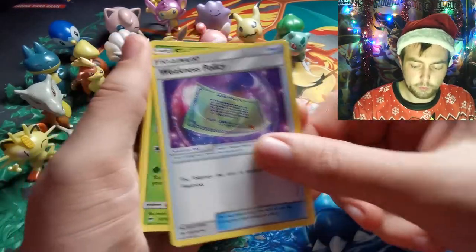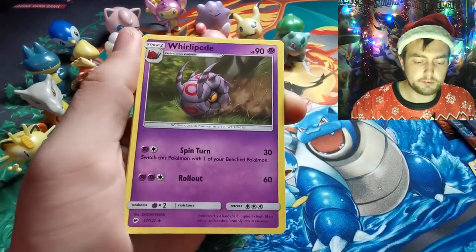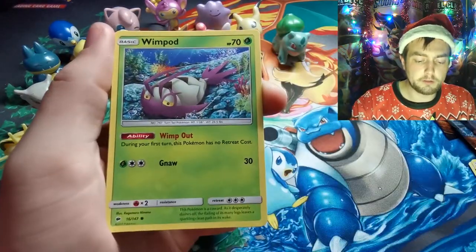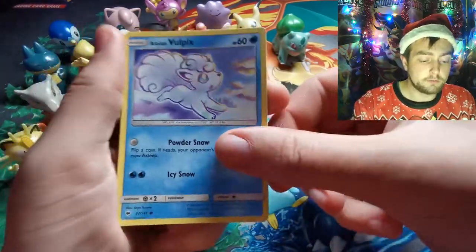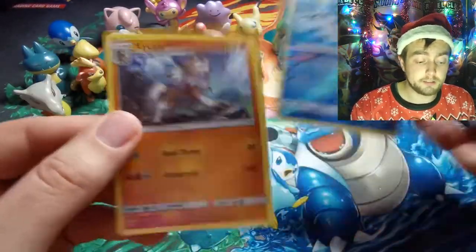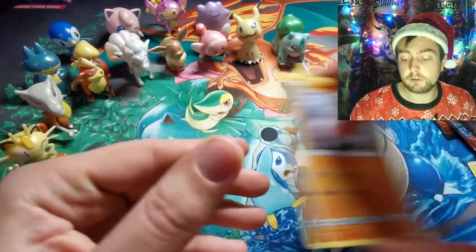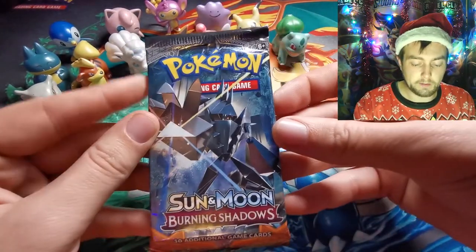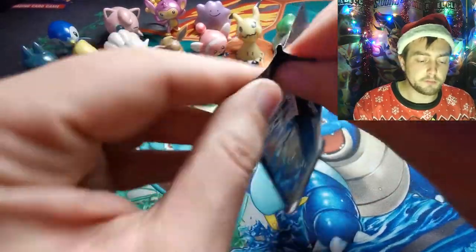Metal Energy, Weakness Policy, Simsage, Whirlipede, Croagunk, Togedemaru, Wimpod, Vulpix, Meowth, Azumarill as the Reverse, and a Lycanroc non-holographic. A little Pheromosa pack.